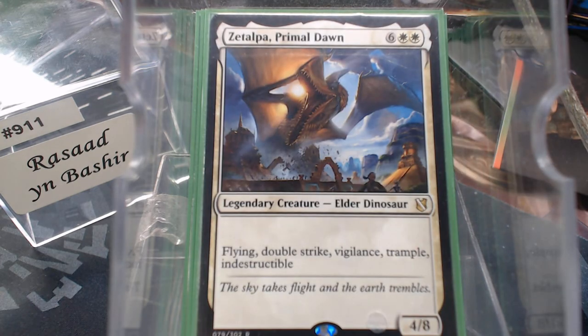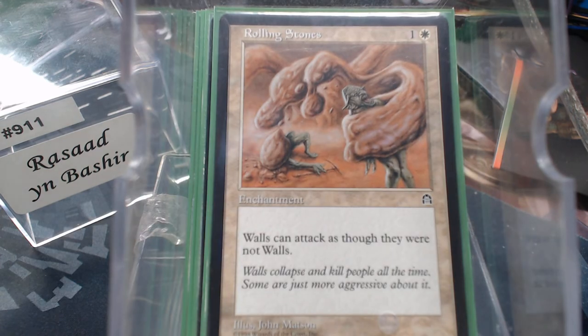Zetalpa — flying, double strike, vigilance, trample, indestructible, 4/8 — that's going to hit like an eight, or with double strike like a 16. The math gets silly. Rolling Stones lets us attack with walls as though they weren't walls, and I could be running Enlightened Tutor or Idyllic Tutor to find it faster — that may be where some of those ramp spells need to go.